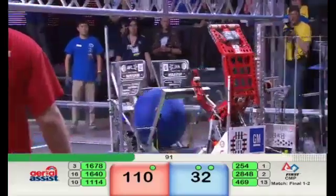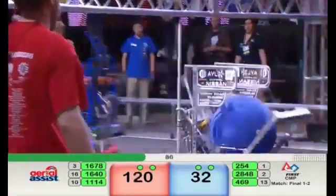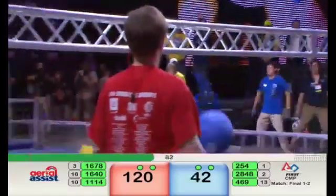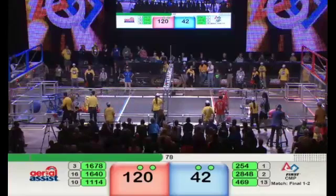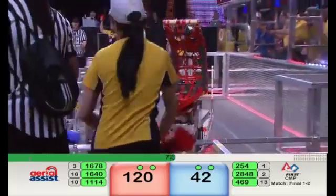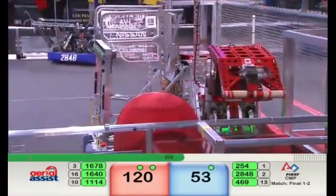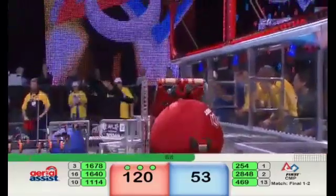Blue Alliance now inside the white zone — 469 is the robot with the ball in its possession. Moves back towards the white line, puts the ball up and over the truss for the extra truss points. Human player couldn't hang on to it, so now it's up to the robot to track down the ball. They push it through the logo and pick up the points. Blue Alliance now with 53, trying to close the gap.